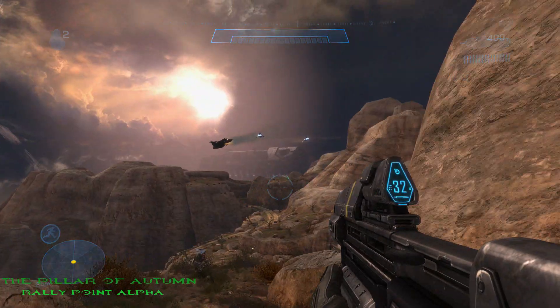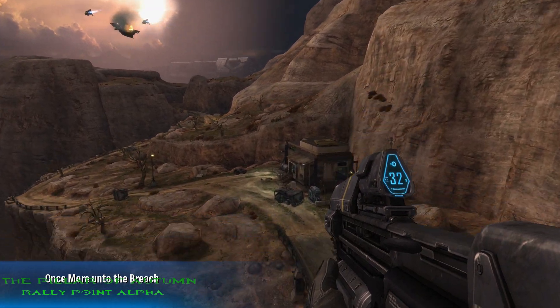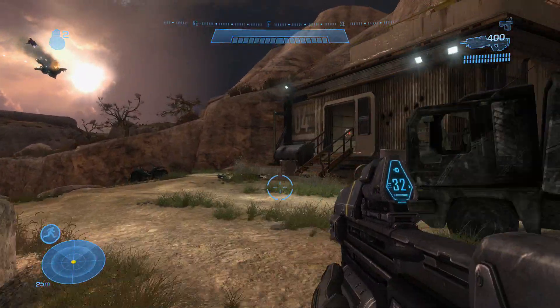The first MOA located on the Pillar of Autumn is located right at the beginning. Just head down the cliff area where you encounter the first set of Covenant and you'll see it right there near that structure.